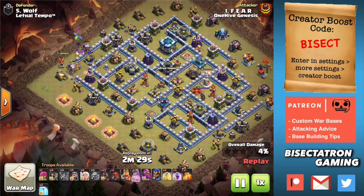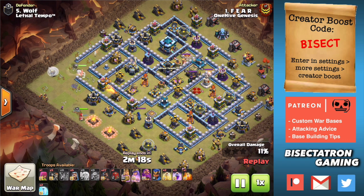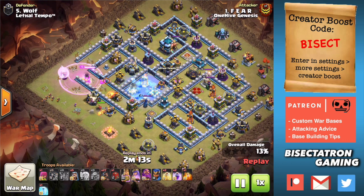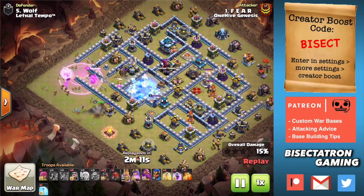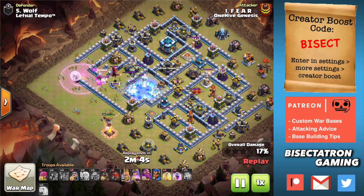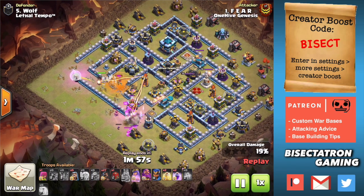That's the advantage with hogs — you can be a little more flexible. If you can get a good queen charge, hogs are more flexible right now than lalo, because the scatter shots are going to be destroying balloons. Hogs are much more reliable than using lalo on the back end. So if you have a big queen charge and don't know what to pair it with, oftentimes hogs are your best bet. This was a crazy big charge here. That last wall breaker is going to open up an additional wall, so going big with the wall breakers — I like the boldness here.